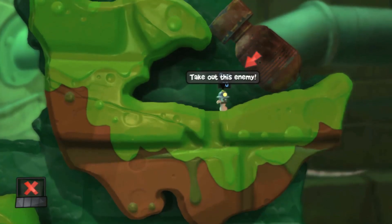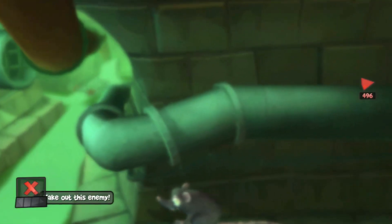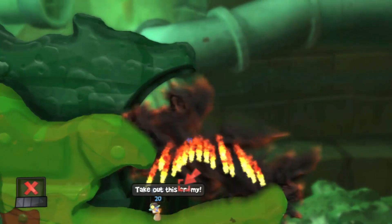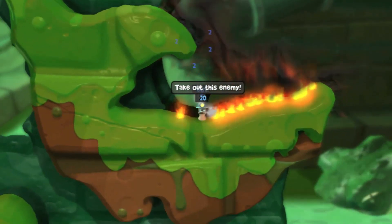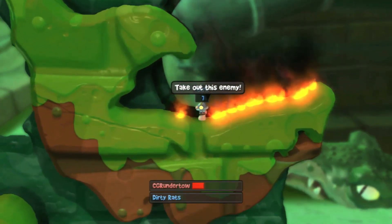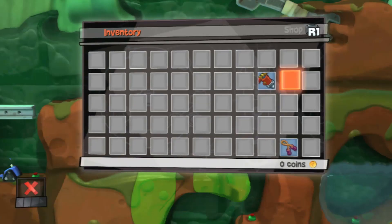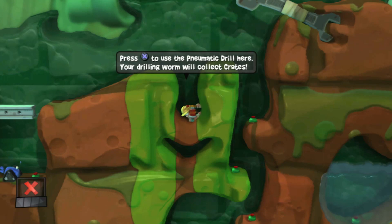Worms have no skeleton. What I love about this game is precisely that — the freedom that's built into the combat. It's really open to whatever strategies you can come up with. You can use water to drown your opponents, you can drill through the ground and hit them from below, and every turn is valuable to be successful.